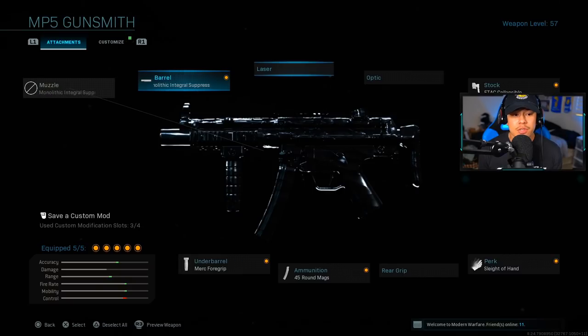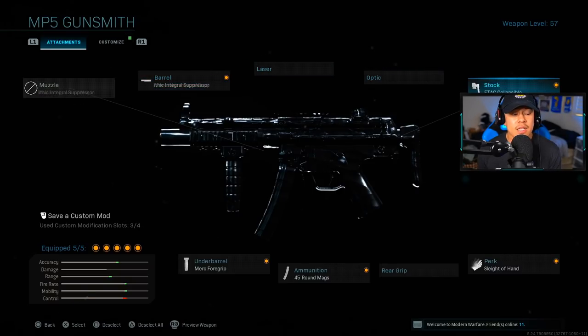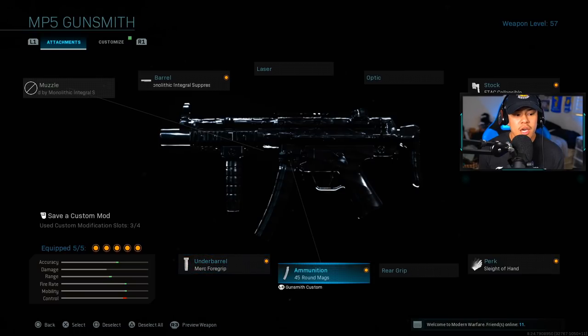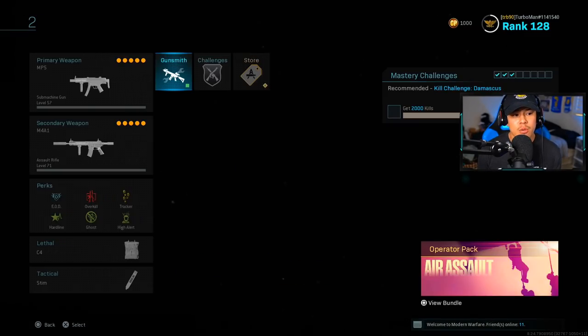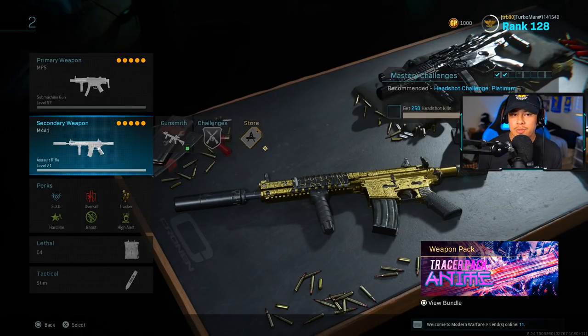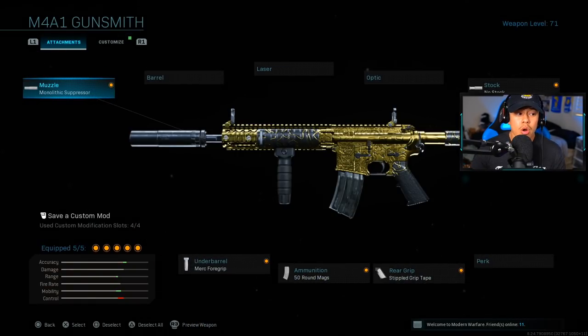The barrel is going to be the Monolithic Integral Suppressor, stock is going to be the FTAC Collapsible Stock, under barrel is going to be the Merc 4 Grip, ammunition is going to be 45 round mags, and we're going to use the Sleight of Hand perk. We're playing multiplayer here so it's very important to reload your weapon as fast as possible. This M4 setup is built more around that aggressive type of gameplay, so keep that in mind.